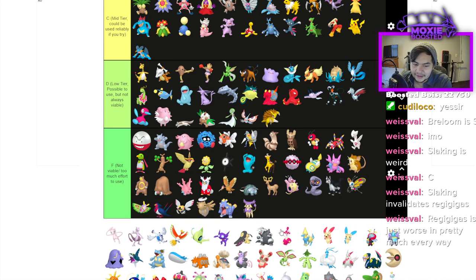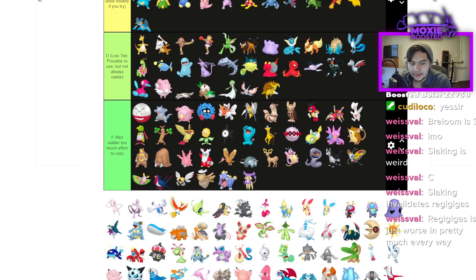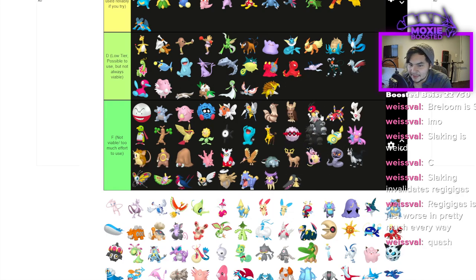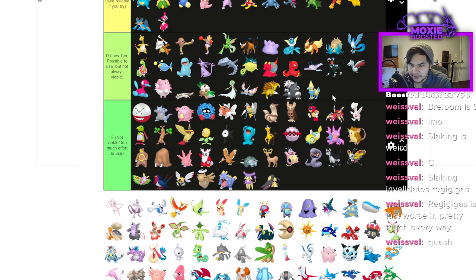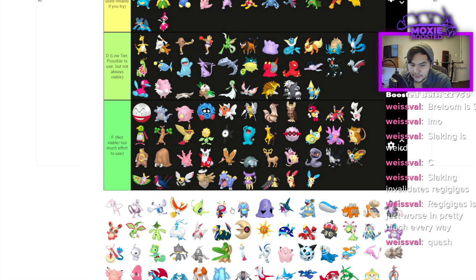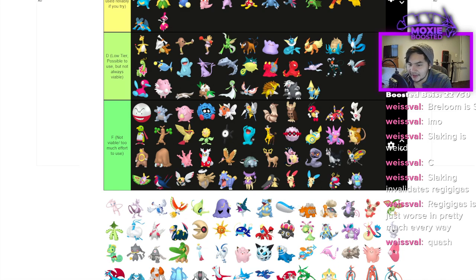Delcatty is F — doesn't do anything in any format ever. Sableye I think is high tier: Fake Out, Prankster, Taunt — it's one of the few Prankster Pokémon in the game and it's really good. Mawile is F. Aggron is D. Medicham is C — you could use it. The next Pokémon probably D — it gets Lightning Rod, could be C, but it just doesn't do anything reliably. Plusle and Minun are both low tier. Those two are F — they're Prankster Pokémon but don't get anything good with it. Swallot is F.